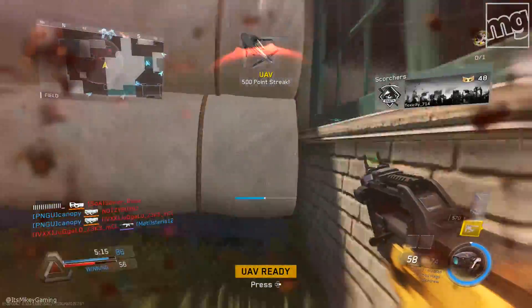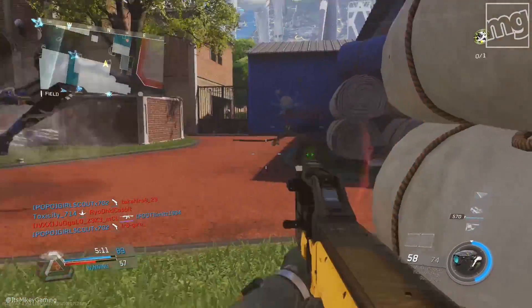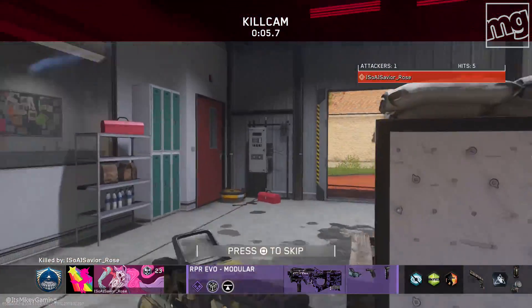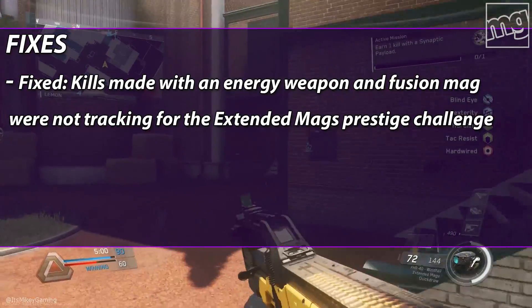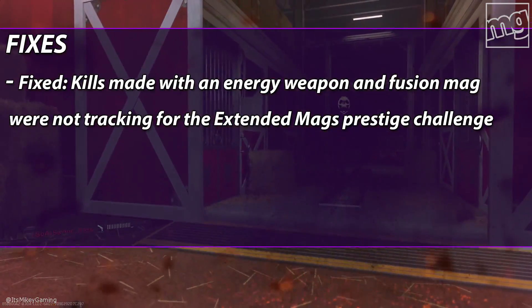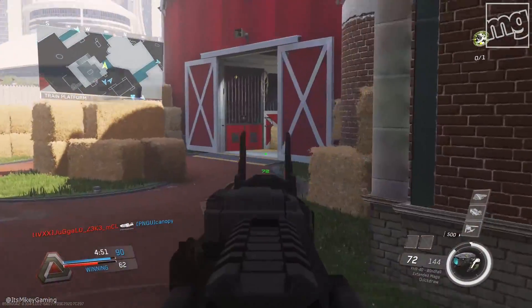So the update was pretty big — at least a gig. Let's get into the general fixes, stuff that you guys are probably going to notice the most. I will have a link down below to the complete patch notes. First up, a fix for kills made with an energy weapon and a fusion mag that were not tracking for the extended mag prestige challenge. They fixed that. You can now have fusion mag on your energy weapon and it will count with the extended mags challenge.